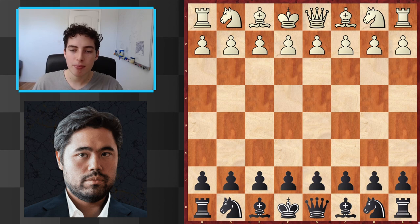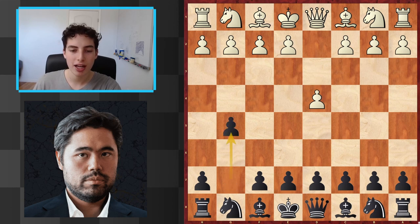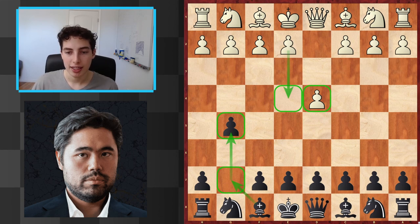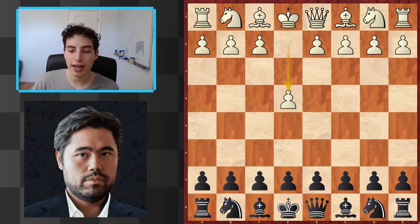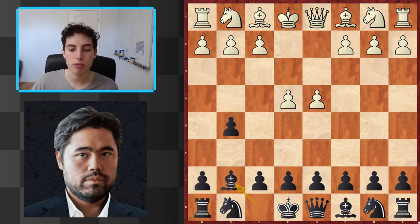The interesting thing is I've seen people classify the Borg as E4-G5, and I've also seen D4-G5 as the Borg. So what we're going to classify it as, for the sake of this video, is white getting both pawns E4 and D4, and us getting G5 and Bg7 in. It doesn't really matter the order. In the particular game we're looking at, it started with E4-G5, and now D4-Bg7.